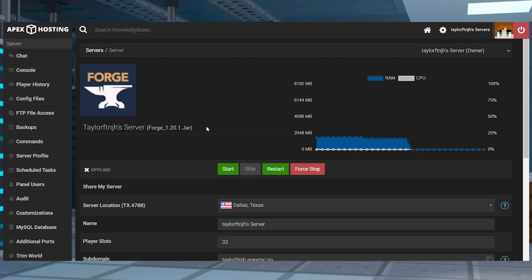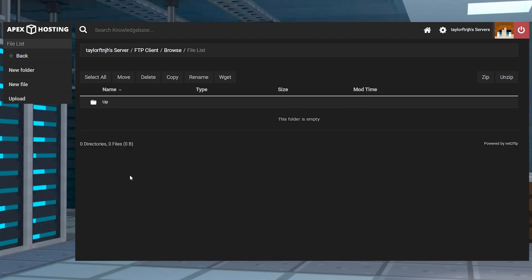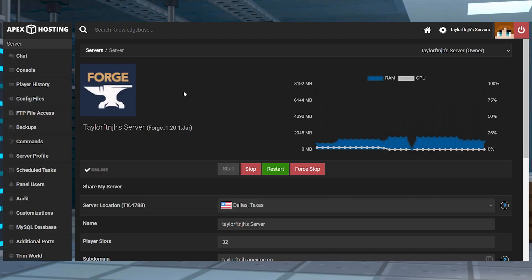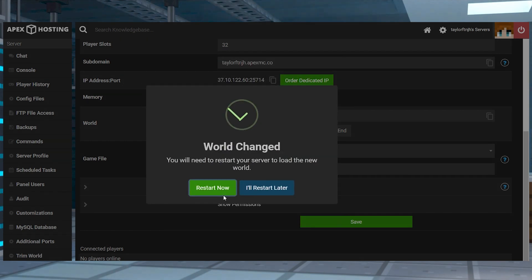Similar to the client install, you'll also have to make sure you're running a matching version of Forge or Fabric on the server. After that, head towards the server and click FTP file access near the top left. Log in and then find the mods directory and click Upload on the next page. Drag and drop the mod file or files into the upload area. Once they reach 100%, you can return to the main panel and generate a new world, then restart the server to start loading it and join.